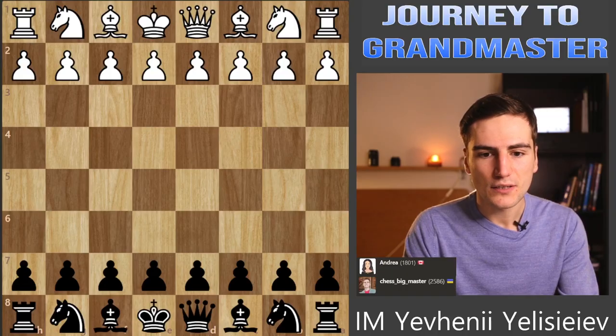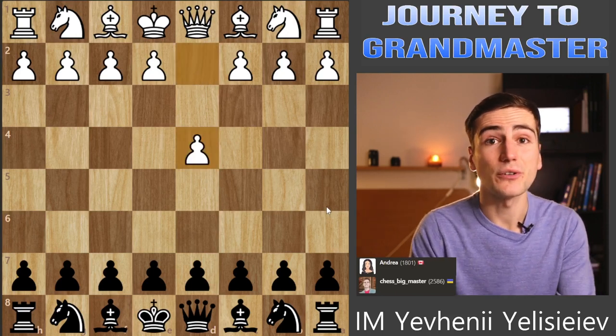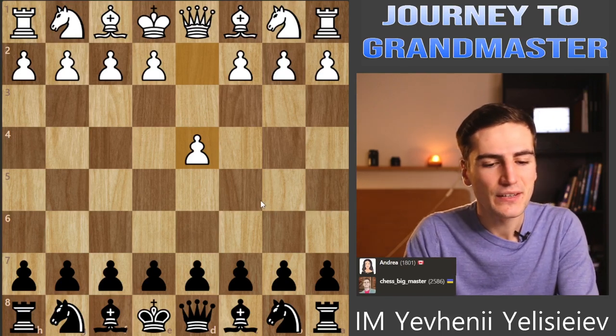I'm gonna start the game here and comment everything along the way. Let's play black against Andrea first and then we're gonna play white against Alexandra.